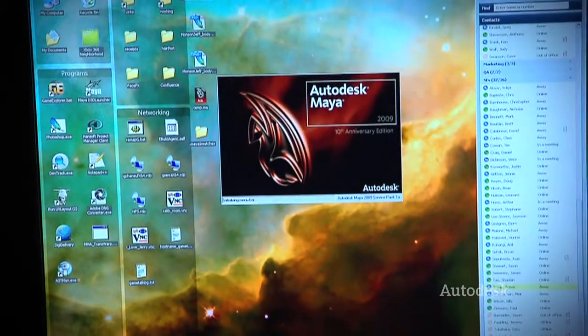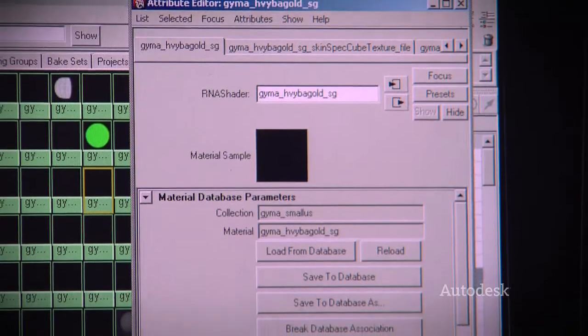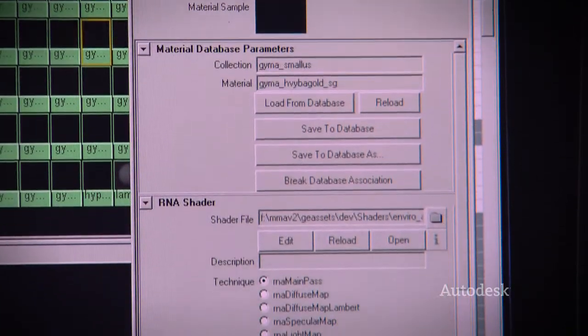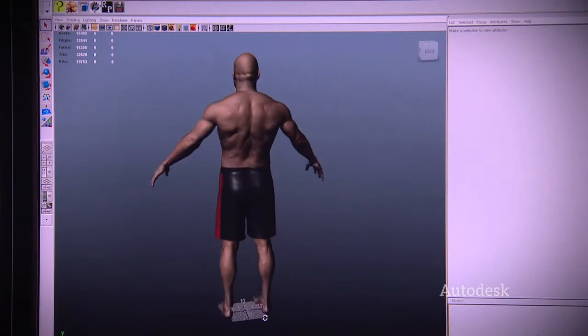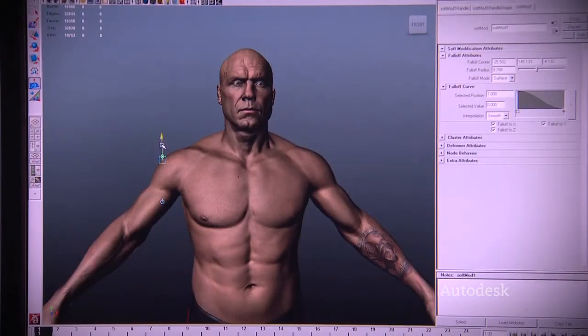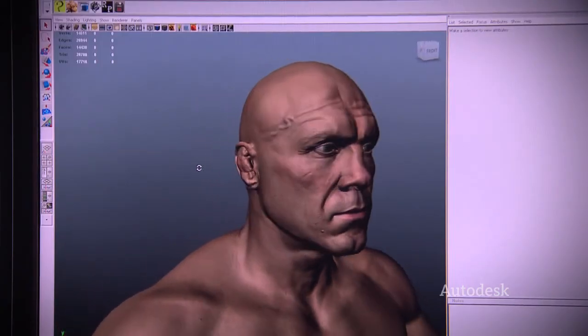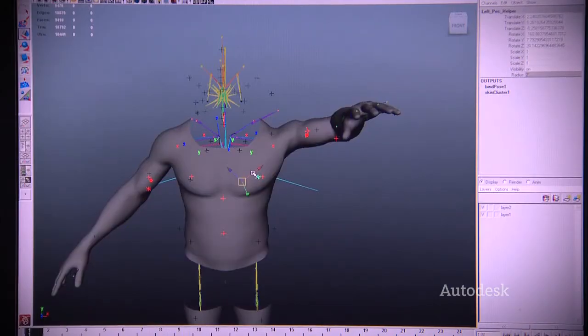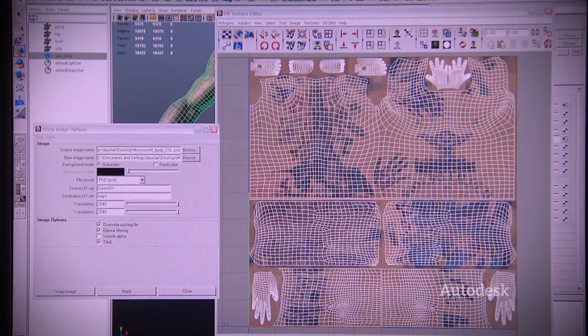Maya is one of the most powerful tools in the industry, and our technical artists especially live in there. There really wasn't an option for going somewhere else. We use Maya for almost everything we do with our characters. We prototype everything in Maya, from facial animation to muscle deformation, and in some cases we're using it to manipulate textures and warp UVs.